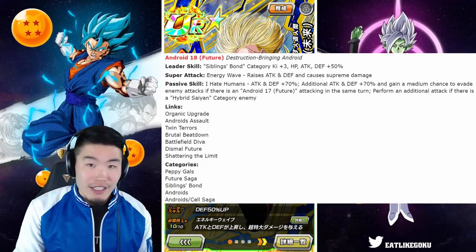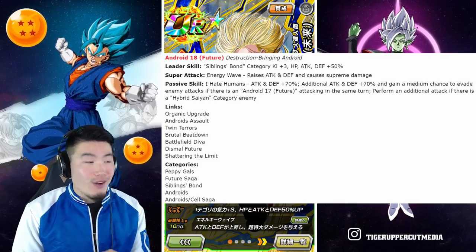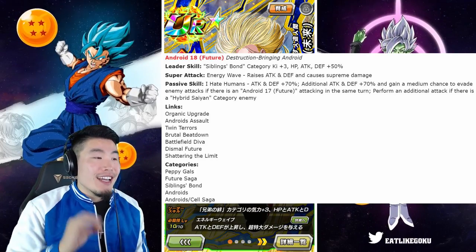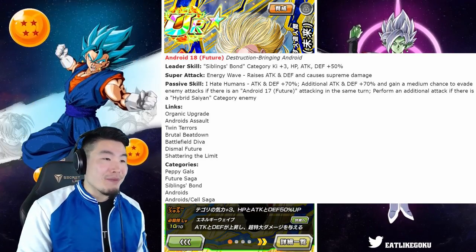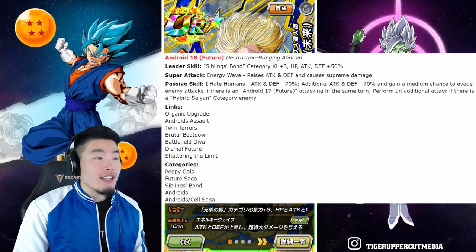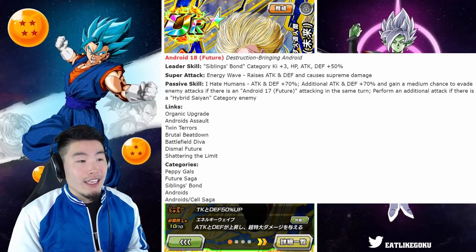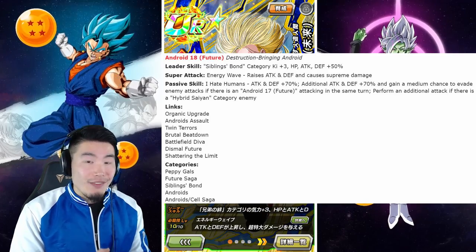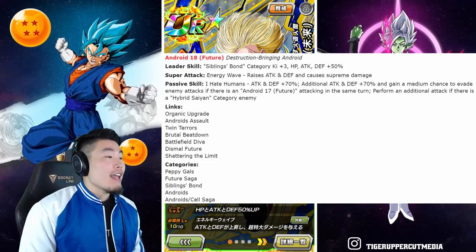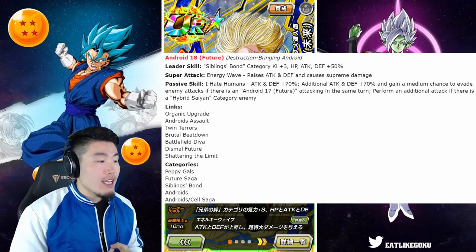The infinite stack means she's going to be really good for events like the Legendary Goku Event or Infinite Dragon Ball History. Her passive is called 'I Hate Humans': Attack and Defense +70%, additional Attack and Defense +70%, and she gains a medium chance to evade enemy attacks if there is a Future Android 17 attacking the same turn. She also performs an additional attack if there is a Hybrid Saiyans category enemy. Her links are Organic Upgrade, Android Assault, Twin Terrors, Brutal Beatdown, Battlefield Diva, Dismal Future, and Shattering the Limit.